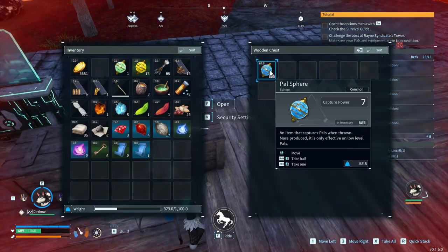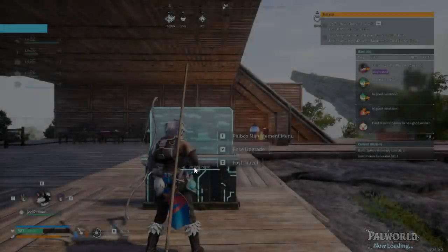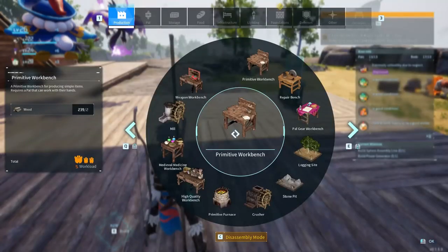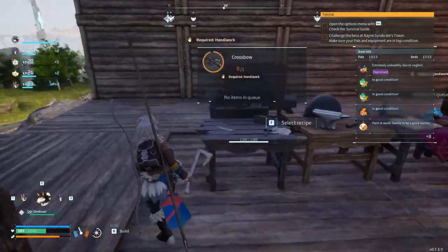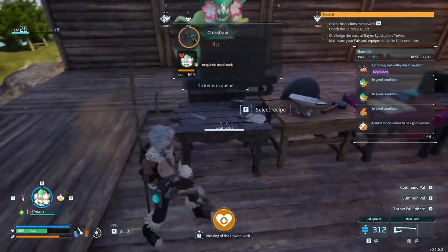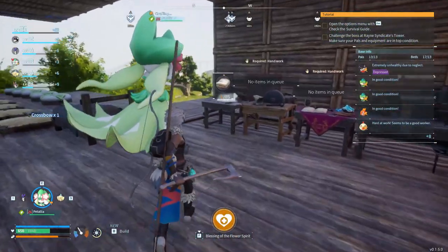We broke the 600 mark with the Pal spheres - let's put some in this chest, keep half with us. Now let's head back and start crafting some cloth - we're going to want a lot. We needed some for the fluffy pal beds. That reminds me - have I gotten wheat seeds? No I haven't. I was hoping to set up another plantation, but I guess not. Let's get Patalia on crafting the cloth - wool doesn't serve any other purpose so cloth it is.